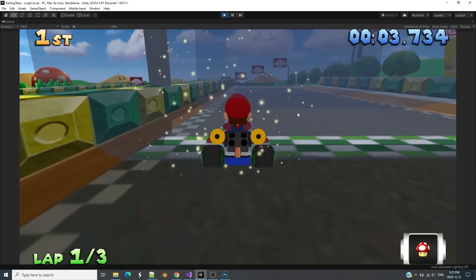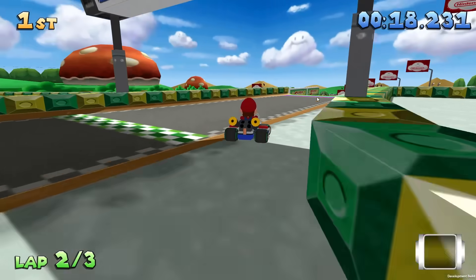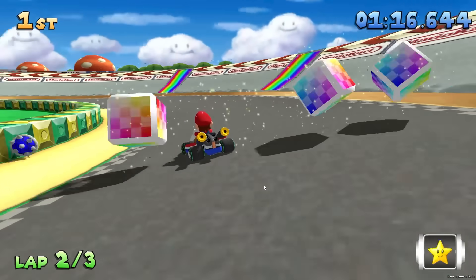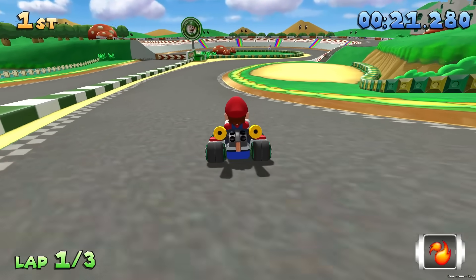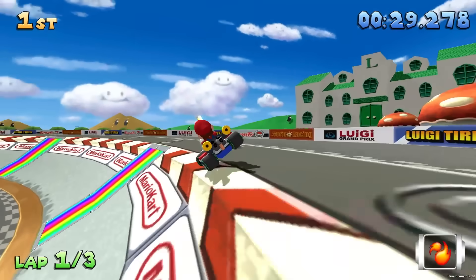Now we have to spice up the race with a way to cripplingly embarrass and aggravate your friends — I meant add items. There are eight items. Mushrooms are very simple — they just increase the player's top speed. Three mushrooms does the same thing but three times. The invincibility star raises your top speed but also makes you invulnerable to items — if an item touches the player, just destroy it. A banana spawns behind the player on the track and if you touch it, it slows you down. Fireballs are basically moving bananas — a fireball spawns in front of the player, goes forward in the player's direction, and if it hits a player it slows them down. If it hits a wall or a couple seconds pass, it gets destroyed automatically.